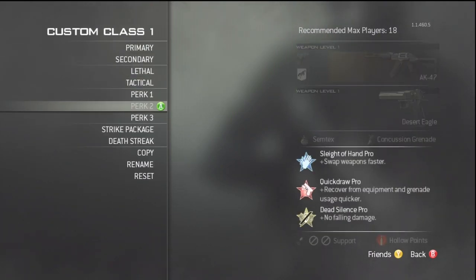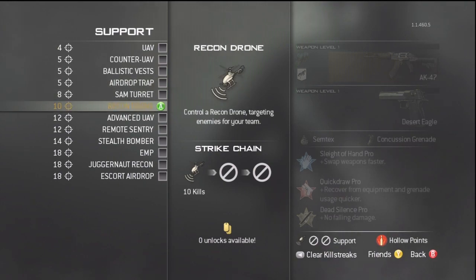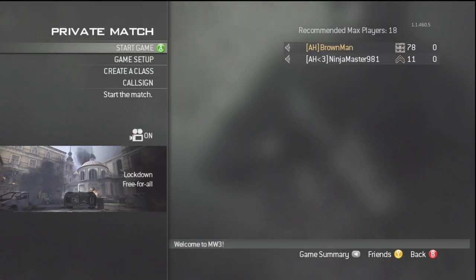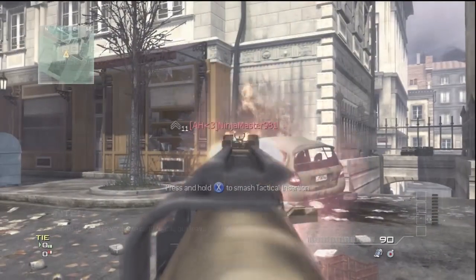You want to have the support strike package and you want to have the recon drone unlocked, because you're going to need to fly into a specific window to find it. Everything else doesn't really matter. Make sure the person who is helping you, or Ninja Master in this case, has a tactical insertion.